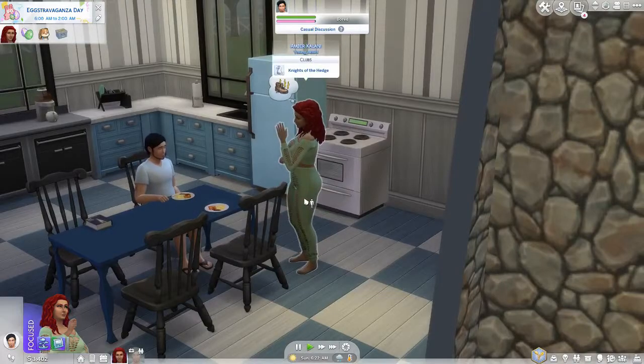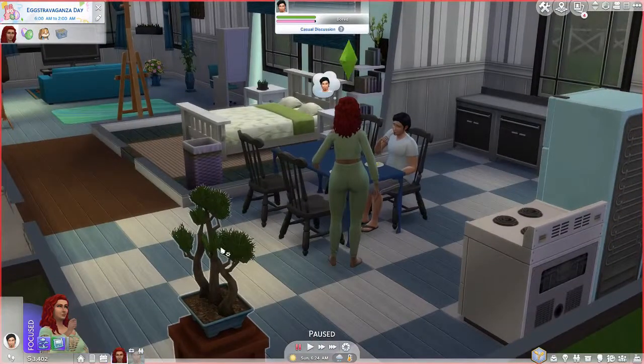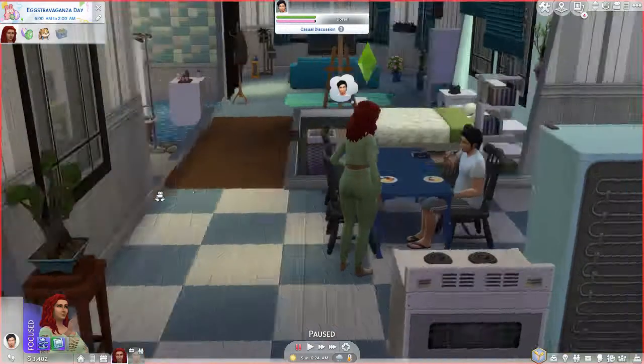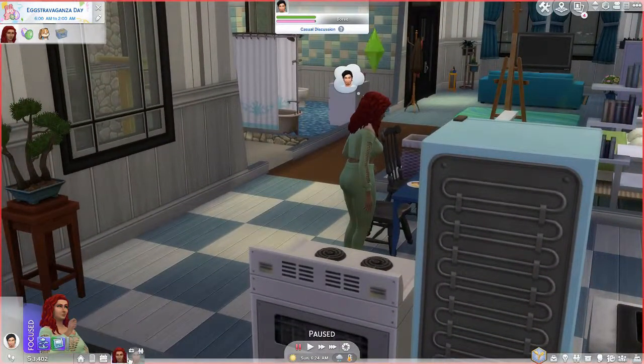I know it was supposed to be Love Day, but I made a bit of a mistake. I wanted to test something out, so I made another sim in this neighborhood and played them for one day. During that day it was Love Day, which was fine, but when I came back to Amber and Mitchell it said Love Day was finished - it took into account that I'd played this other sim in the neighborhood for that day. So they missed out on Love Day unfortunately, but that's fine since they're newlyweds.